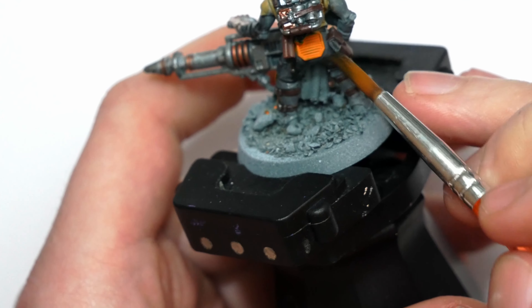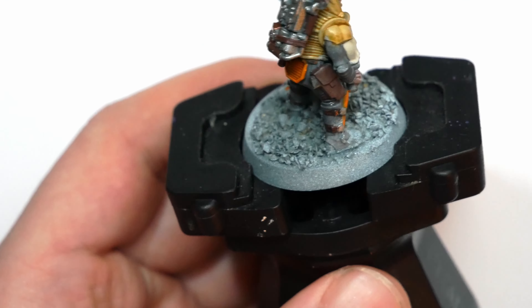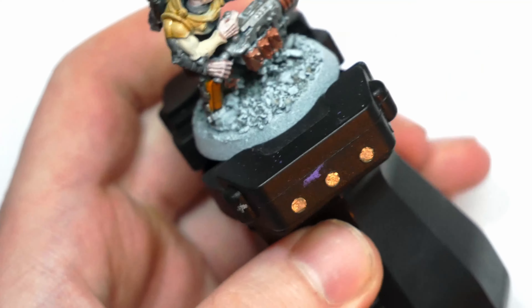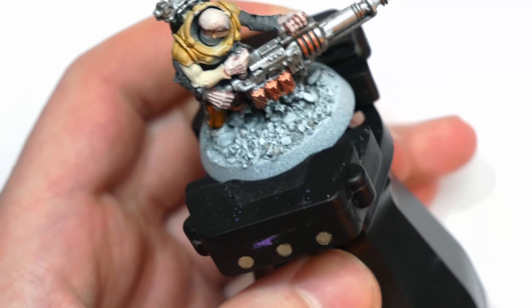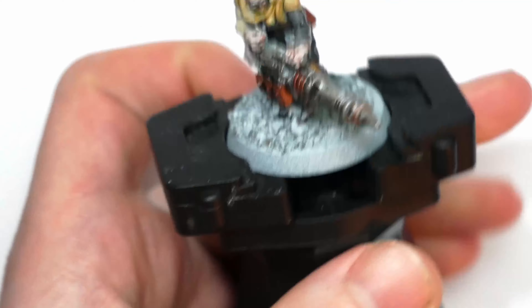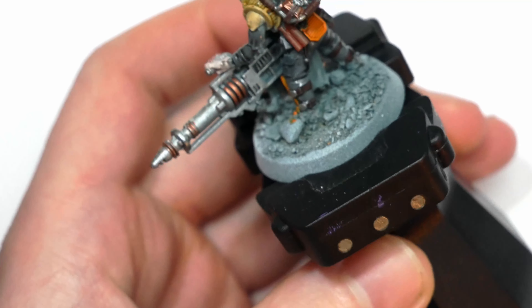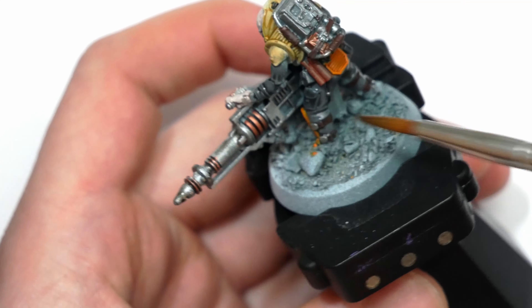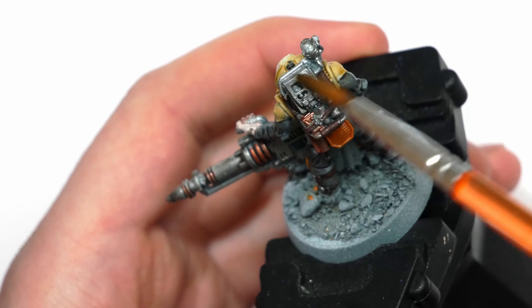It shows more attention and care and really helps break up the colours, allowing the eye to understand what parts of the model are which. It is a trade-off though — if I take an average of two minutes per model to do the cables, pipes, and leather, over an entire army of 100–150 miniatures I'm going to be adding at least several hours of work. However, I think ultimately the end result is absolutely worth it and I'm happy to spend the time.